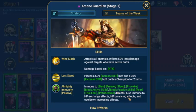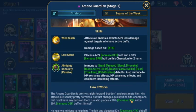He is immune to stun, freeze, sleep, provoke, block active skills, block passive skills, fear, true fear, and petrification. He is also immune to HP exchange effects, HP ballasting effects, and cooldown increasing effects.